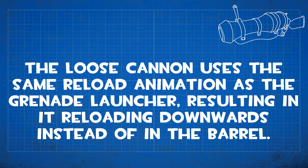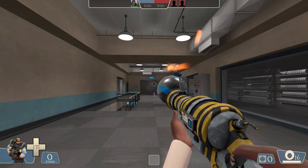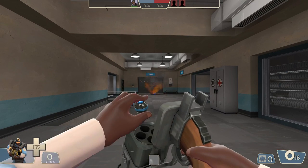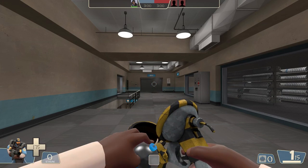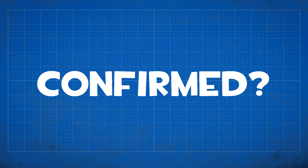The Loose Cannon uses the same reload animation as the Grenade Launcher, resulting in it reloading downward instead of into the barrel. This is true, but is it really a bug? It's a recycled animation they were likely well aware of. The Iron Bomber does the same thing and is listed as a bug on its page too. The Lock-N-Load used to use the same animation for a long time before getting its own unique one — so it's a lazy reuse, but probably not a bug.